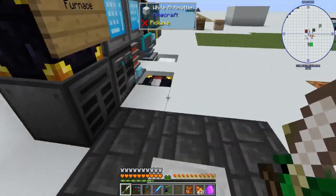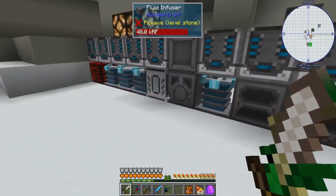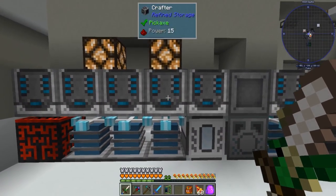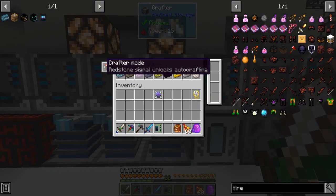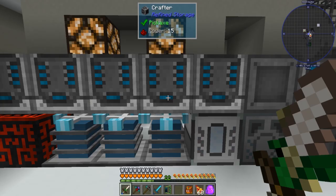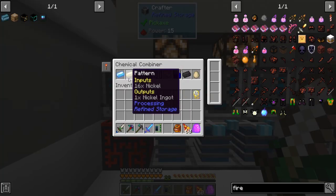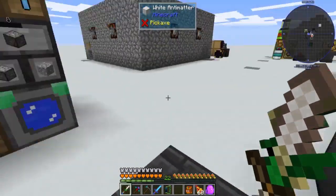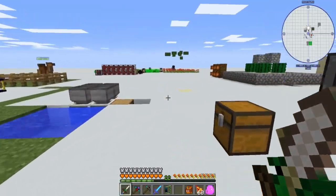If you did watch it, there's a couple things I missed. C2, this combiner here, was acting up. That's because I forgot to switch the redstone signal on the crafter to unlock with a redstone signal. The same with the third one I added, and that fixed the problem.